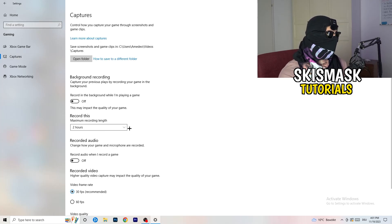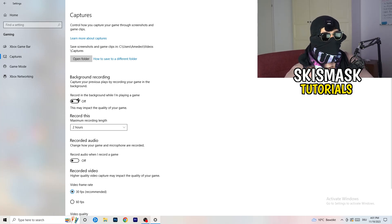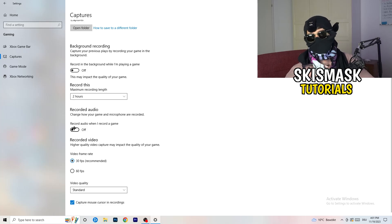Next, click on Captures on the left-hand side. Go to Background Recording and turn off 'Record in the background while I'm playing a game.' If you want to record something, use OBS — Open Broadcaster Studio — which is made for recording games, not Windows. Also, if you do keep it, set the limit to 30 minutes and turn off background audio recording.